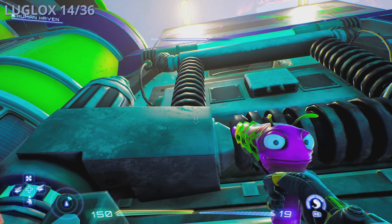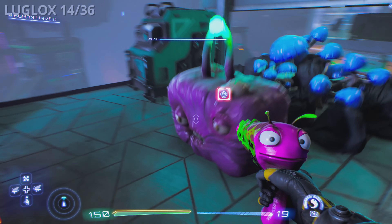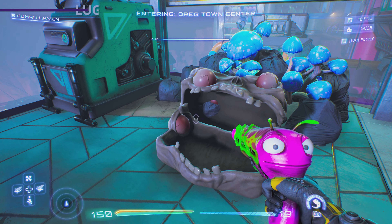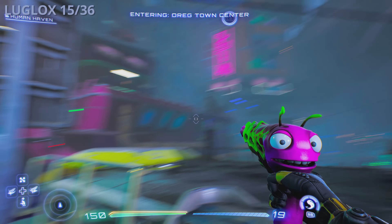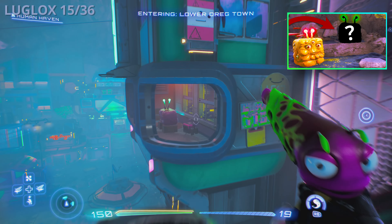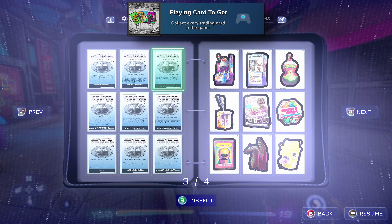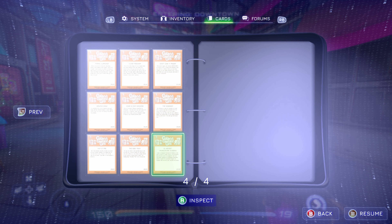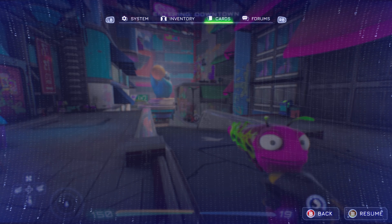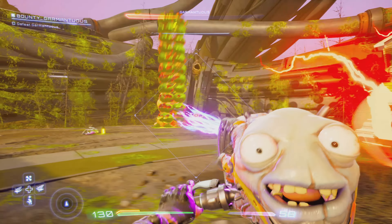First off, the big collectible achievement, Luglocks Genocide, you can wait to do until after you've completed the game. There are 227 Luglocks across all of the maps, including 5 that aren't marked anywhere. I've made videos going over all of the locations, which are linked in my High on Life playlist. The same goes for playing card collecting — there are 27 trading cards, 25 of which come from Luglocks chests, so you can wait until after you beat the game for that one as well.